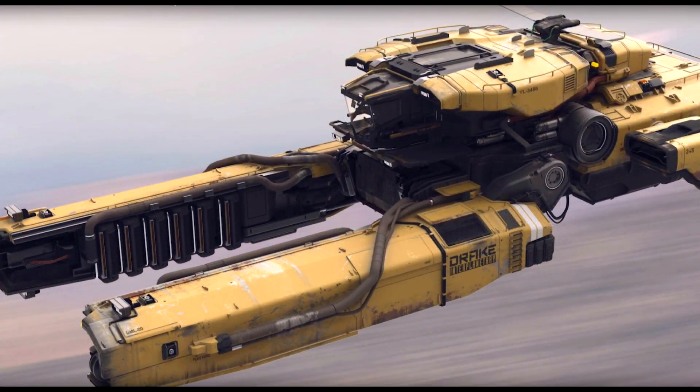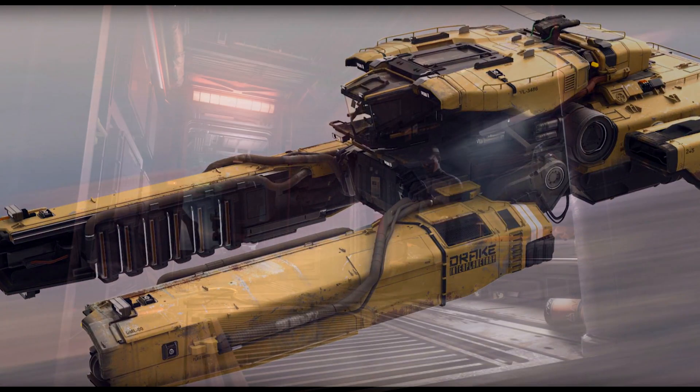In the back there's a big ramp that spans the full width of the cargo area, so getting cargo in and out should be relatively easy. Speed-wise, top speed is 165 SCM — not fast, but not as slow as some other ships in the game.